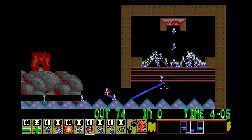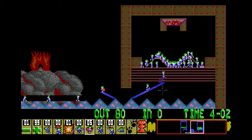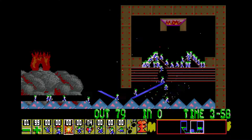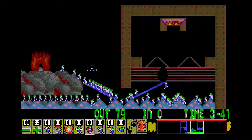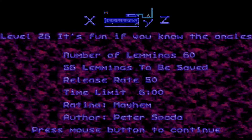There we go. In original Copycat Lemmings, it's a lot easier to build up into those stacks on the right because the builder terrain checks aren't as strict, but Neo Lemmix is not so forgiving on that.